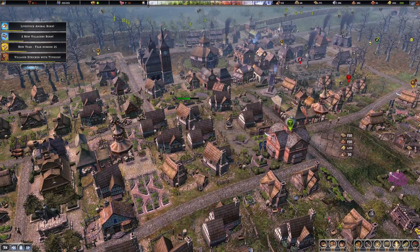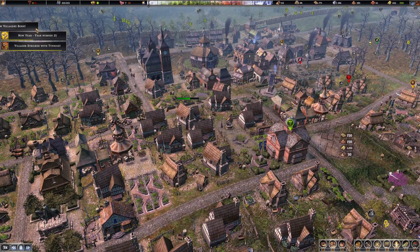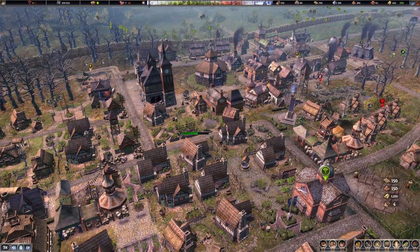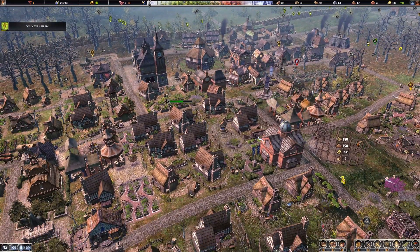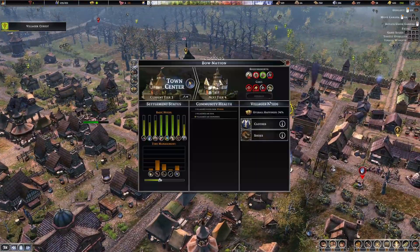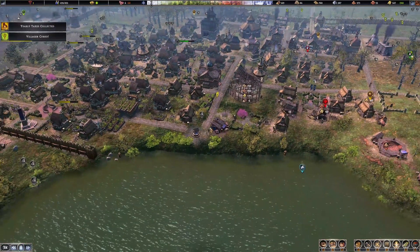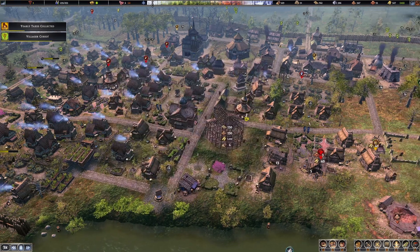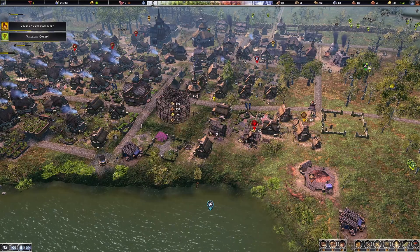Two new villagers. Year 25. And another livestock has been born for the slaughter - I'm sorry. You're going straight to your death. The pain. But it's alright. How many nice houses? There's 21 of 25 large houses now as well. So we can start working towards what we need. Theatre's going down. We just need a population of 400 for our next upgrade, don't we? No problem at all.